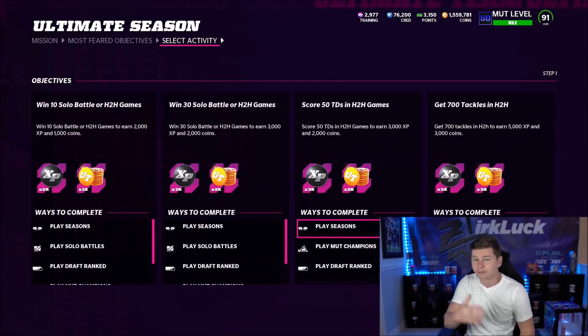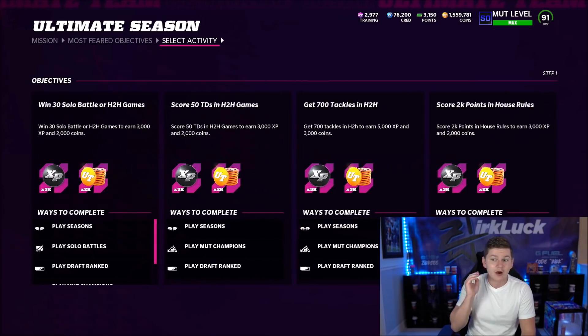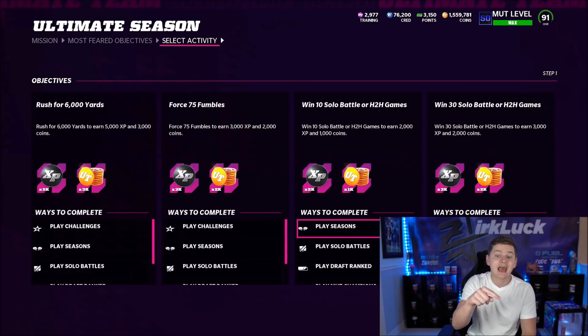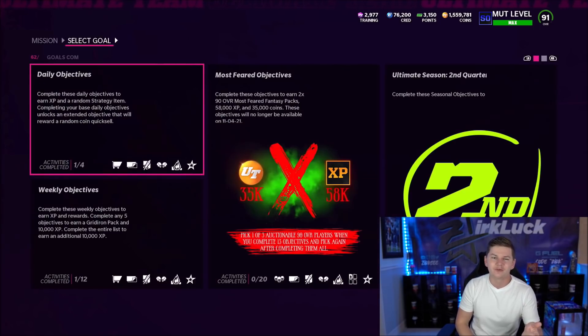Score 50 touchdowns in head-to-head — you can play much champion seasons or draft ranked. Score 2k points in house rules: I have not played through house rules yet, let me know down below if it counts for your head-to-head games — I feel like it should. To score 2k points in house rules, they already said there's going to be a special house rules coming out that gives you a lot of points for every TD, maybe like 20-30 points, so you don't really have to worry about that right now — you'll be able to get that done pretty quickly when it drops.